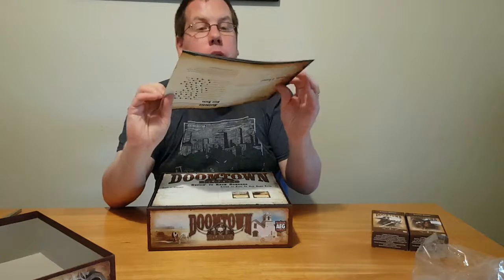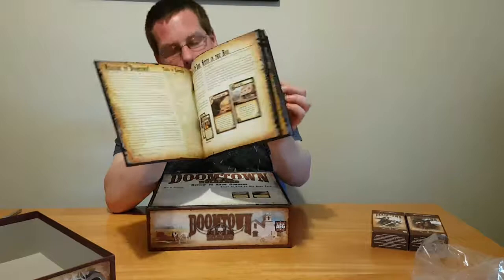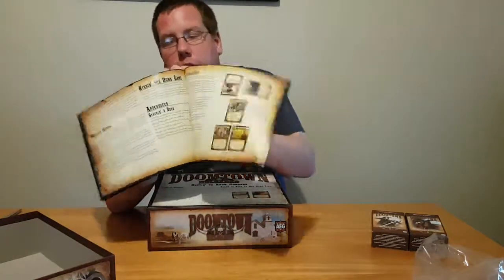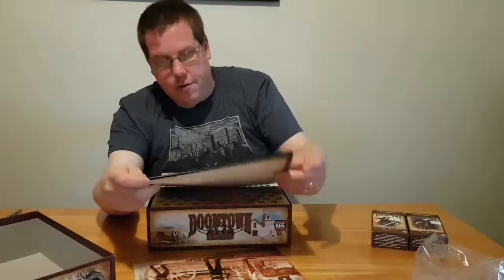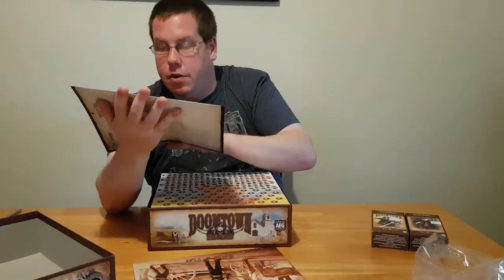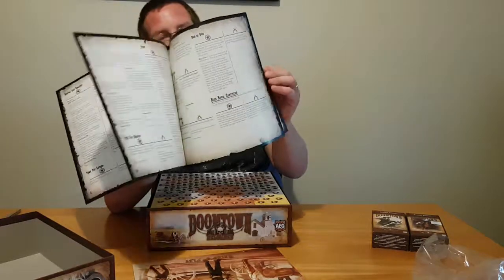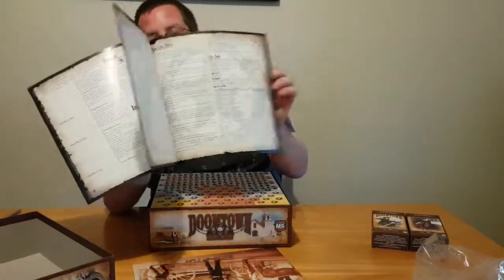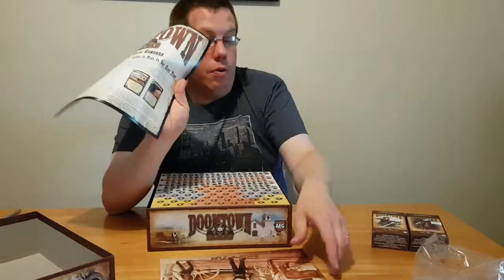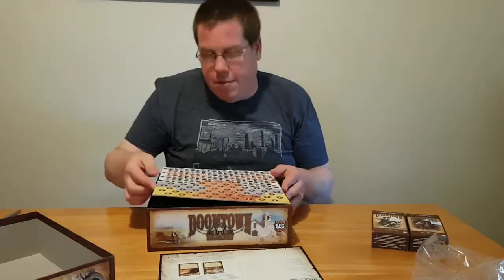So this is the Rules of Play — it's a rule book. And then they have a book for learning to play, called Getting to Know Gomorra. This basically tells you how to set up and play your first few games and get used to the game. Apparently this is really useful before you actually get into the gameplay, because there's a lot to this game.